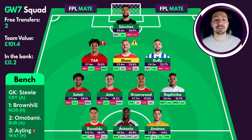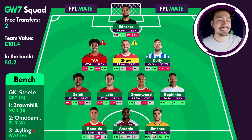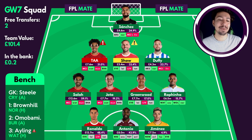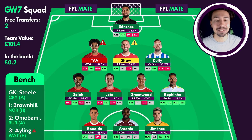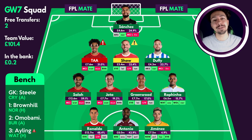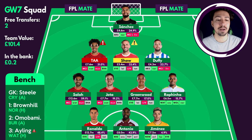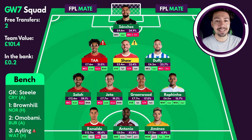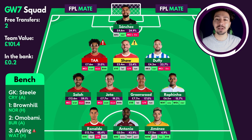On the bench we've got Steele against Crystal Palace — not going to play anyway. Brownhill against Norwich — a decent fixture but he's Brownhill. Ahmed Bamadeli against Burnley — playing against each other, maybe he can keep a clean sheet, though there's a chance he doesn't even play. And Ayling, who has been ruled out for this game week and probably a couple after that as well, as he requires surgery. Not looking ideal.